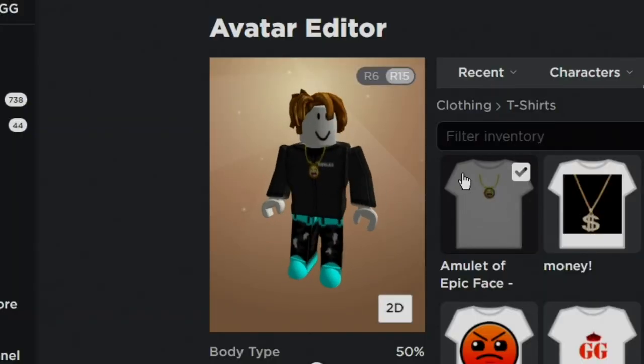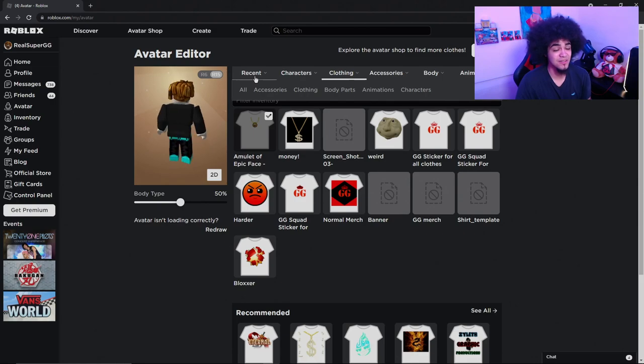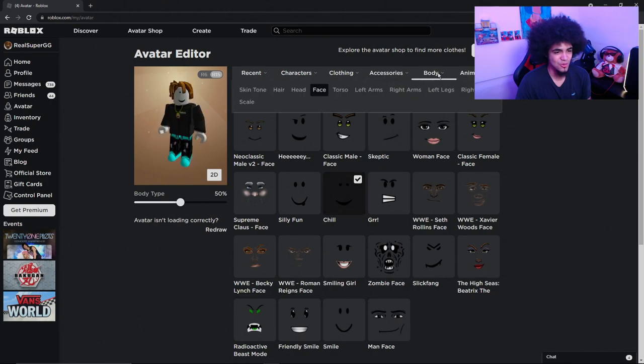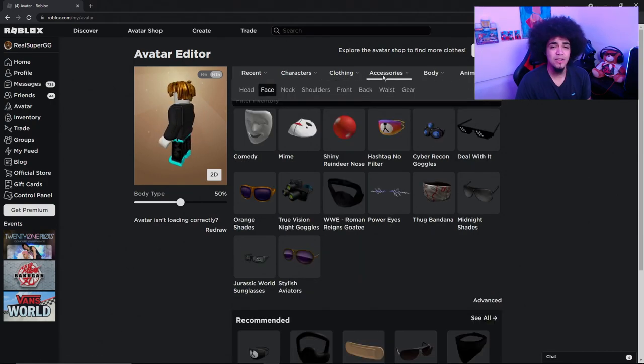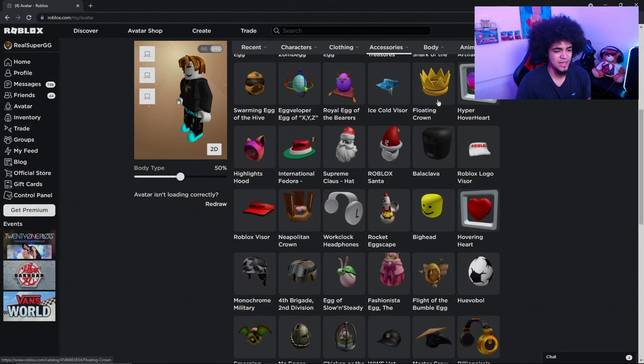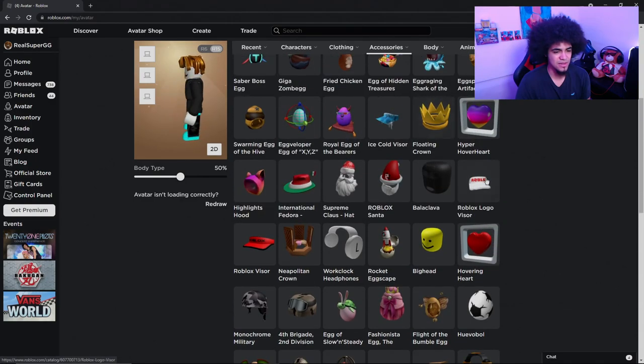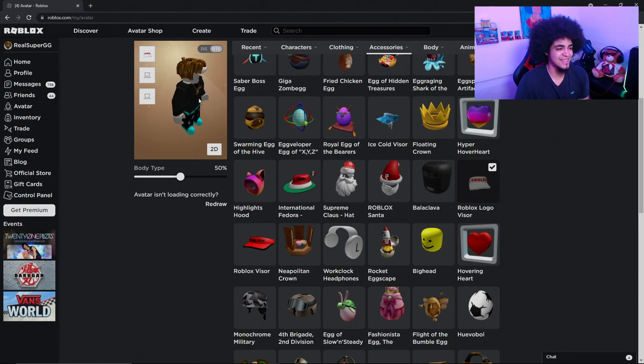Now we're going into Face and putting on the Chill Face — my boy is lit. Then we go into Accessories, choose Head, and add the Visor we just got — the Roblox Logo Visor. My boy is looking lit right now, stop playing!